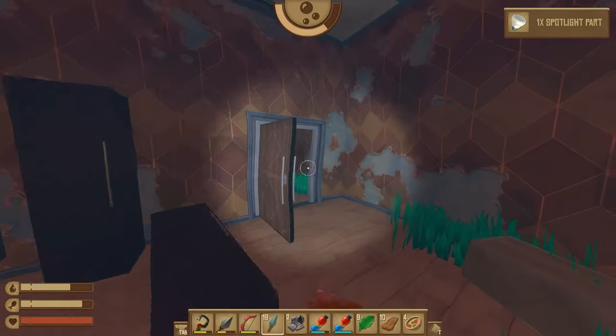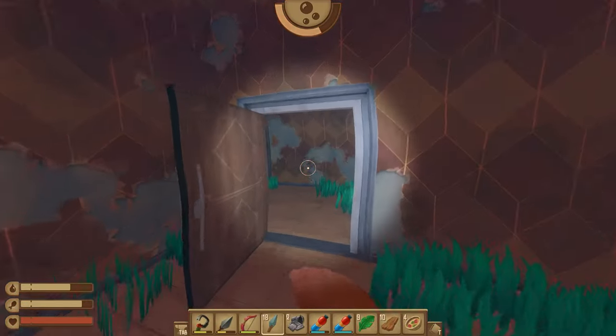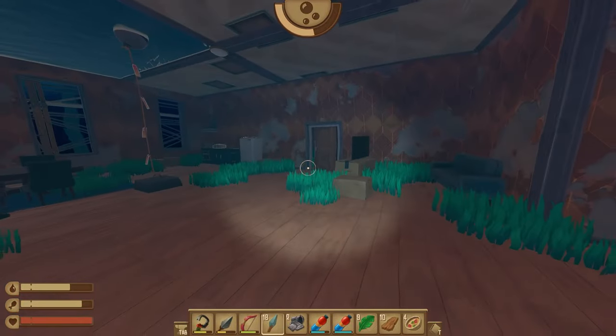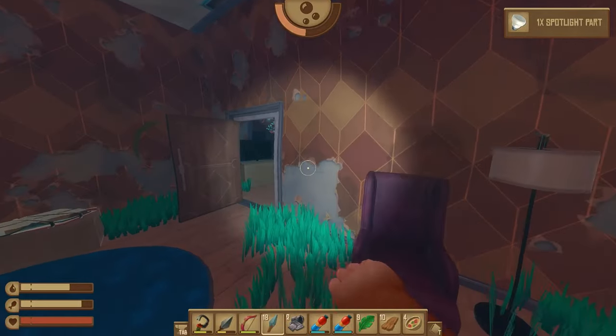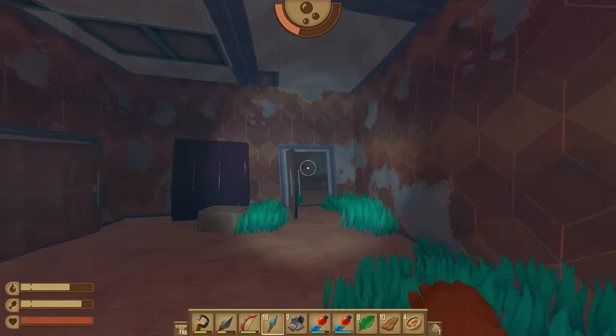There's our first spotlight part, and there are four in total. Here's our second one. And if you have the flippers, these exploding fish are pretty easy to escape.